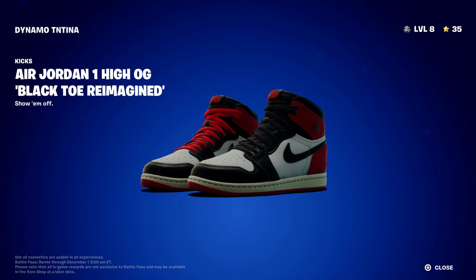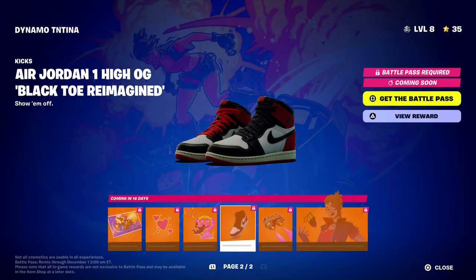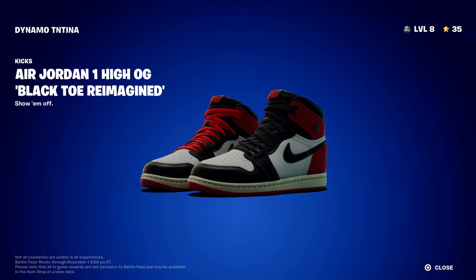This is the Air Force Jordan — or the Air Jordan 1 High OG Black Toe Reimagined. This is part of Chapter 6 Season 1. They're gonna introduce something new: shoes, so characters can wear Nikes, Adidas, Jordans, and other shoes in the future. For the first time, you can literally rock shoes on your character in Chapter 6.